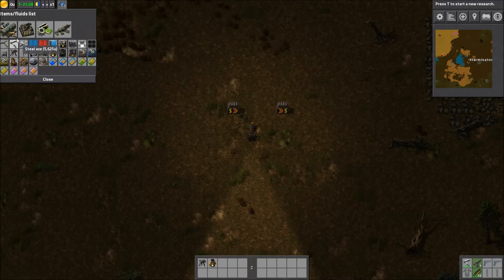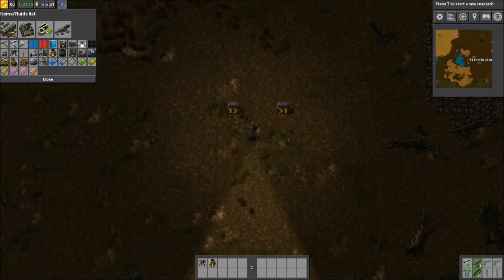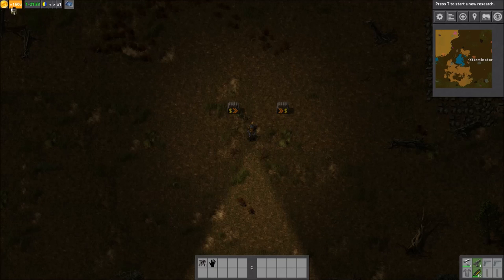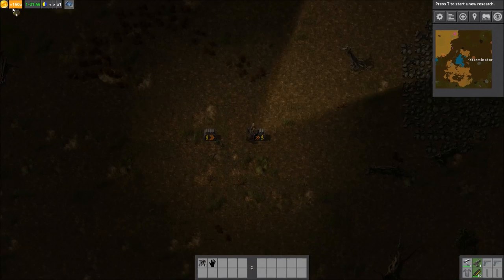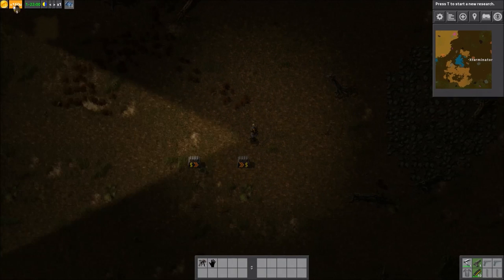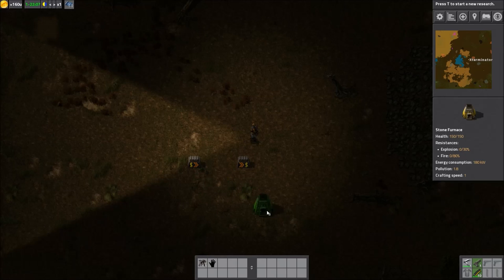The price menu shows the price of everything in the game when you mouse over it. You can also see the price of an item you have in hand — that button which normally shows your current balance will instead show the price or value of whatever item you're holding.